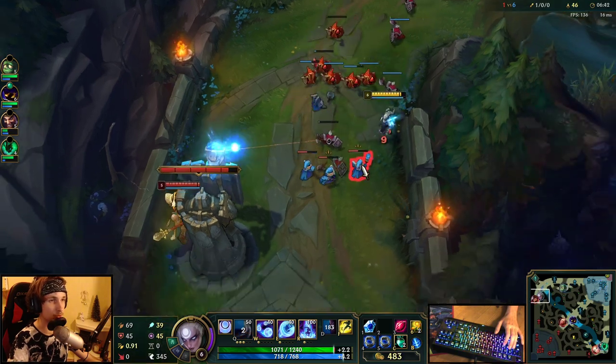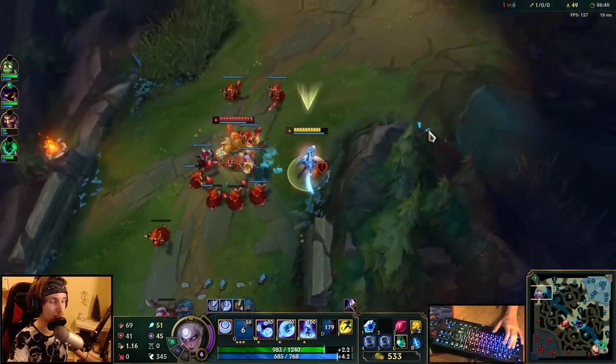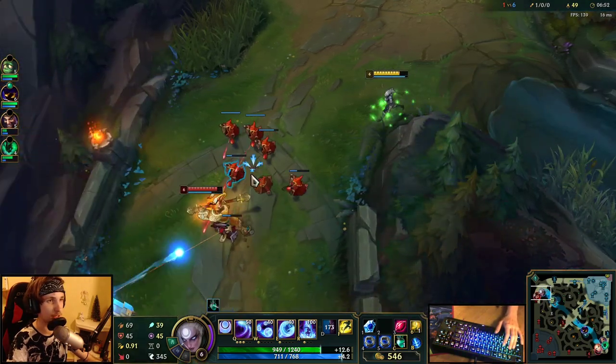This is pretty much how you play Diana in the early levels. You want to either do short trades on your side of the lane, or you want to look for all-ins when the time is right — when he's at about half HP.